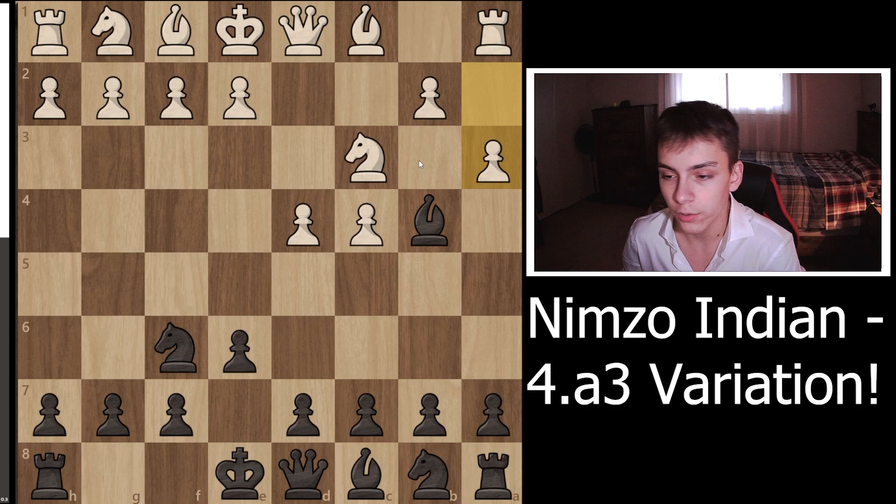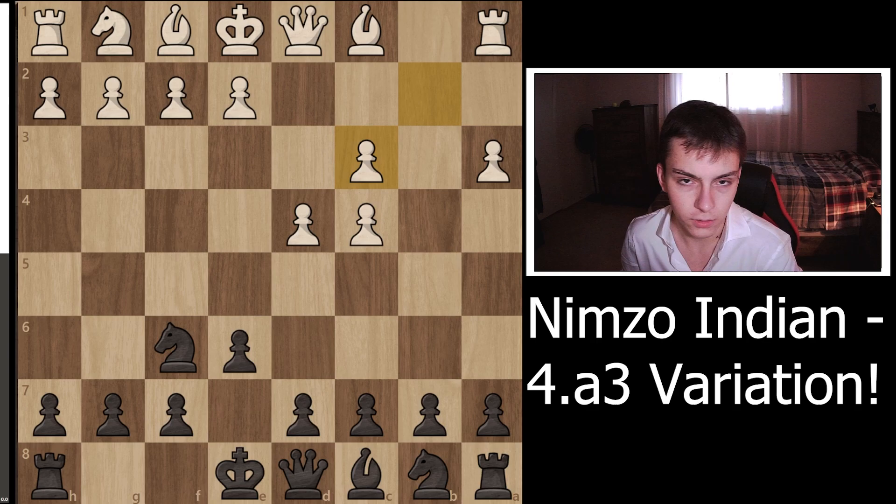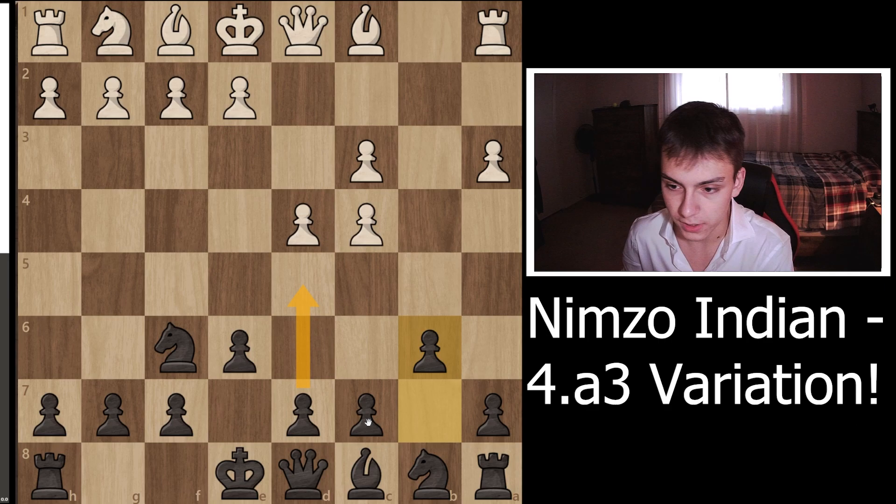In this situation, since we brought the bishop out to b4, there's really no need to retreat because otherwise it defeats the whole purpose of actually developing this bishop. So we're going to take this knight. Now we've doubled White's pawn structure, and there are a bunch of moves you can play here. I'm going to recommend one line that I believe is the absolute best — b6.